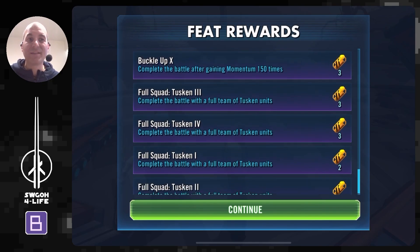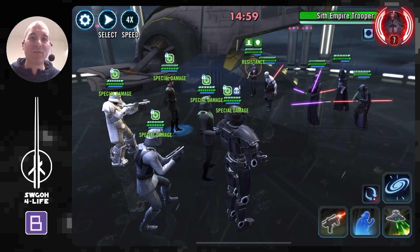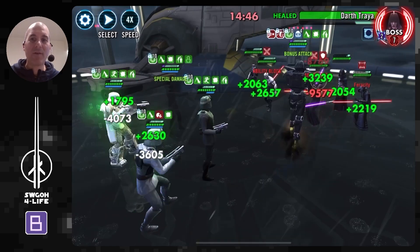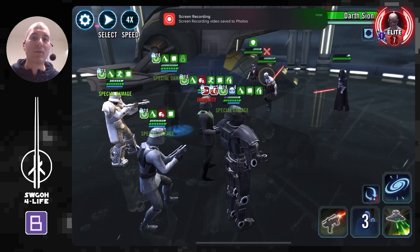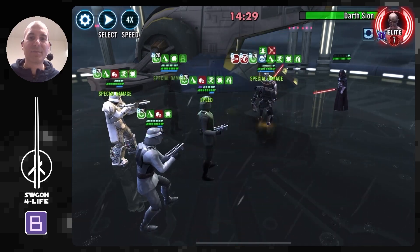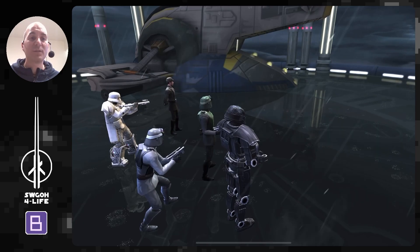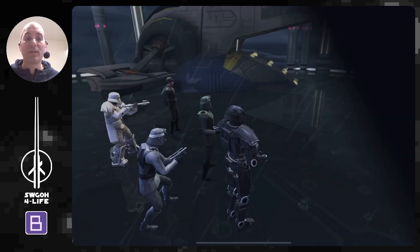That leaves one more feat to unlock max rewards: eight turns in a row. I threw in the troopers to see what happens — they're a good team for that. Enemies are slow, we get our buffs going. I brought in Stark to dispel the pre-taunt on Sith Trooper. Then go after Treyya all-out, same as with Tuscans. Once Treyya's down, these guys become sitting ducks. Take care of Sith Empire Trooper, then Sion, then Darth Revan. Dark Trooper finishes them off — enemy didn't even get a turn. Definitely got more than eight turns, completing the final feat for max rewards.